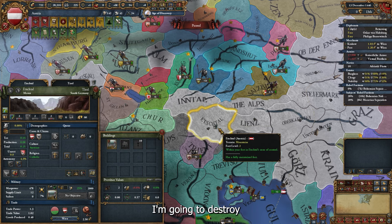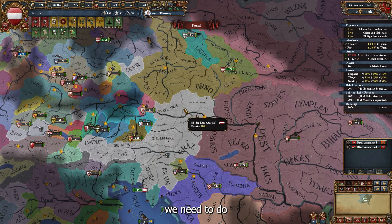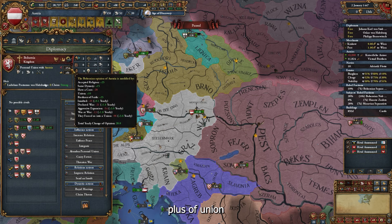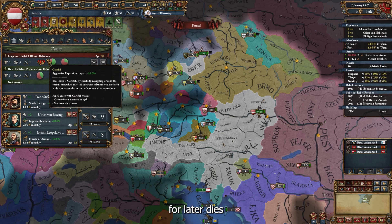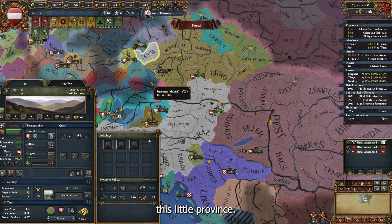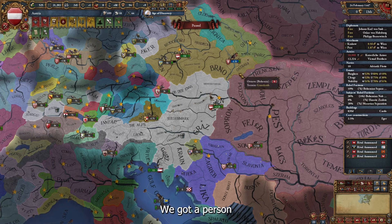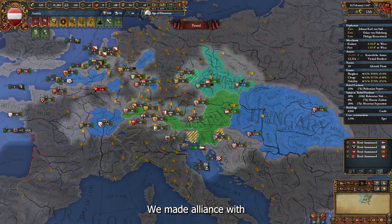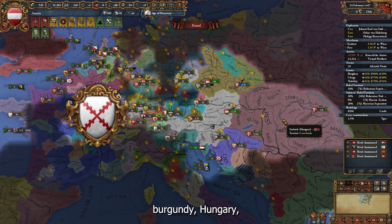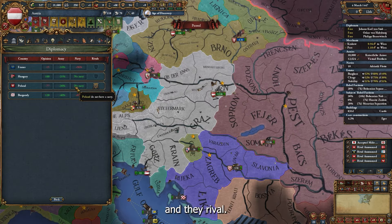I'm going to construct a fort here and destroy this old one because this province is very important. The first thing we need to do is improve relations with Bohemia — if you don't have a positive opinion with Bohemia and your leader dies, you lose the personal union, and you don't want that. I'll core this little province and just wait one or two years.